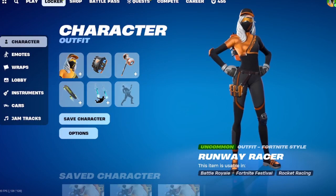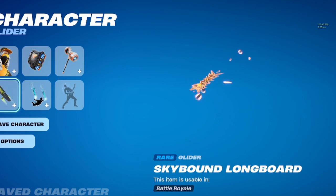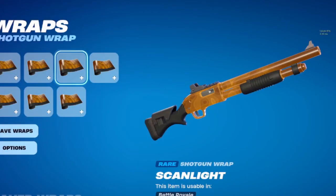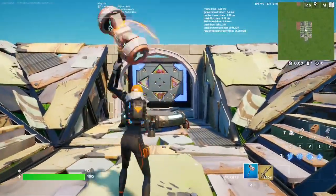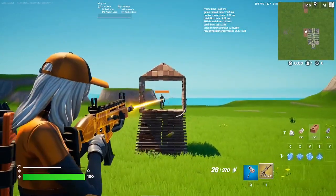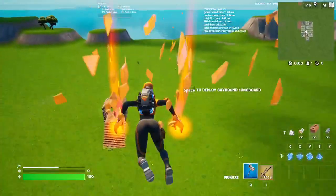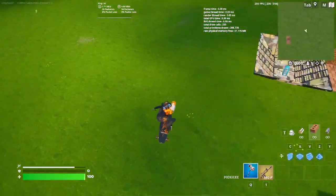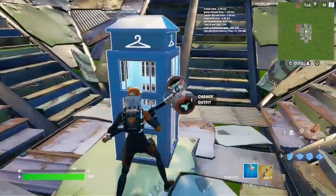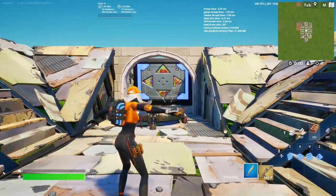And here is the last bonus combo. For this one we have the Runway Racer, the Skulk Pack, the Rootkit Hammer, Skybound Longboard, Shardfall, and the Scanlight Wrap. Here is the last combo. I threw this pickaxe on because I thought it would be fun, and here is the wrap which just looks perfect with the skin. And finally the glider, which is the Skybound Longboard. That just looks amazing. This pickaxe looks way better, and here is the wrap.